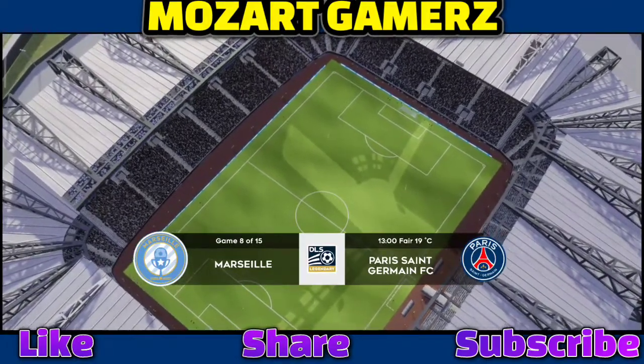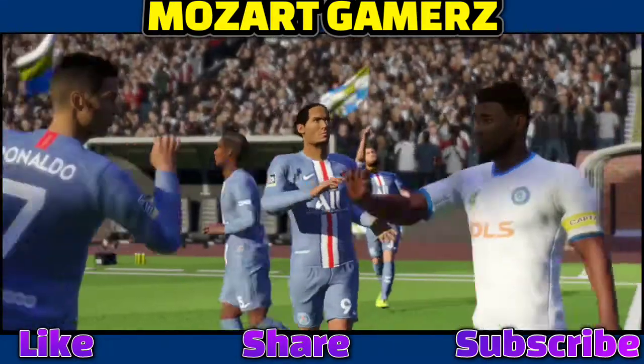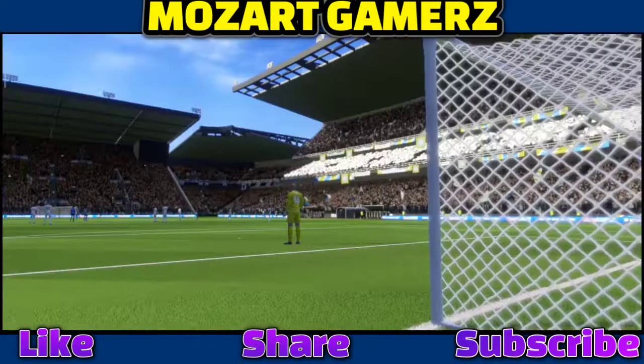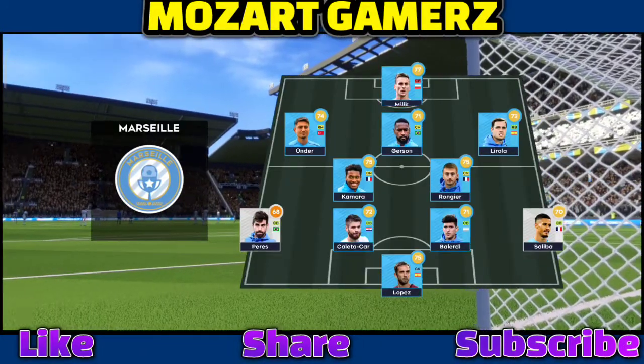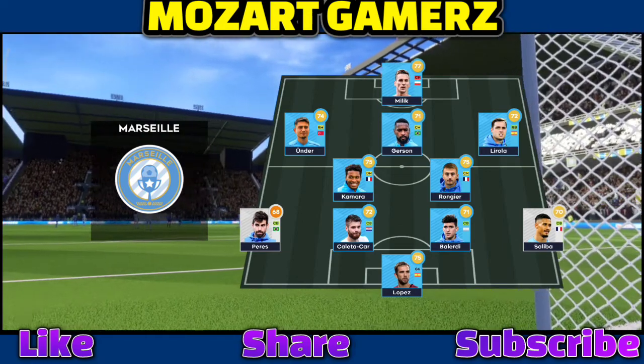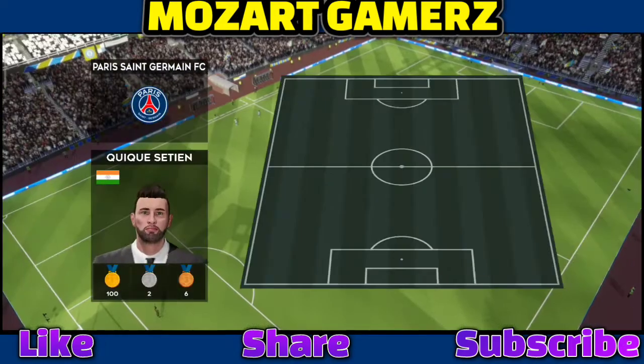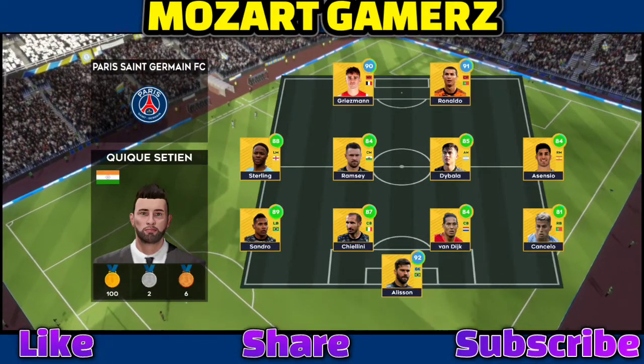These teams have what it takes to win. Let's see how the teams line up today. And the home team have been announced. The team are lining up in a 4-4-2 formation.